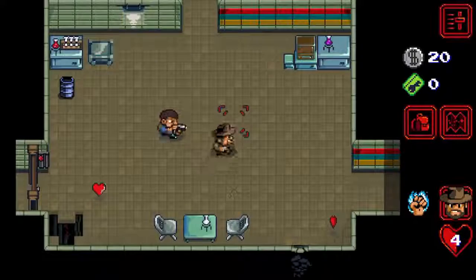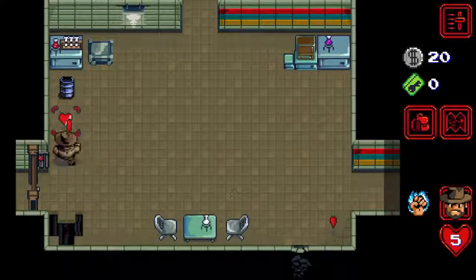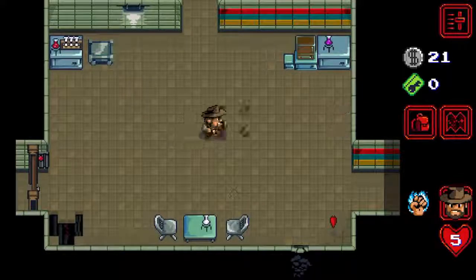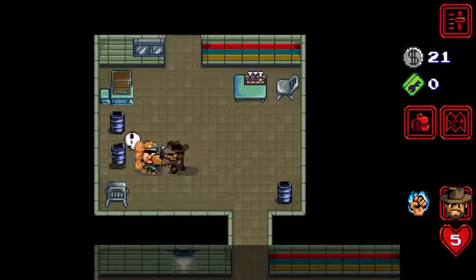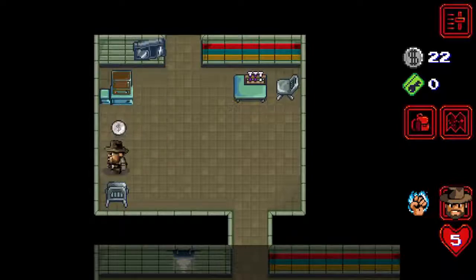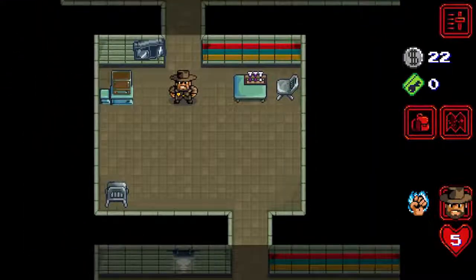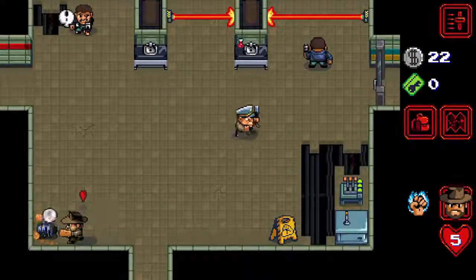Next up, we have Stranger Things. Stranger Things the game is an action-adventure game with a little dungeon crawling thrown in, based on the iconic town of Hawkins. The controls are super simple — tap to walk and tap to interact, which includes punching, shooting, breaking, and so on. You can also drag your finger across the screen if you've got some distance to cover. This is a great game to play to continue the amazing experience of the series.